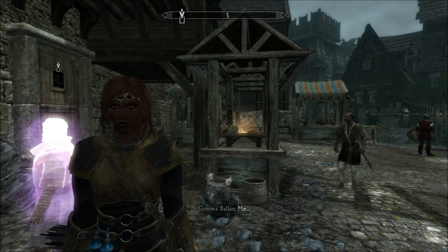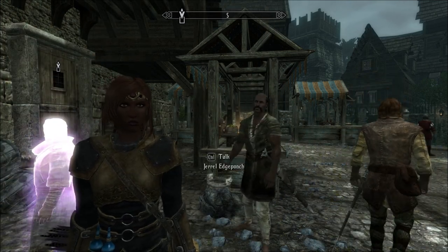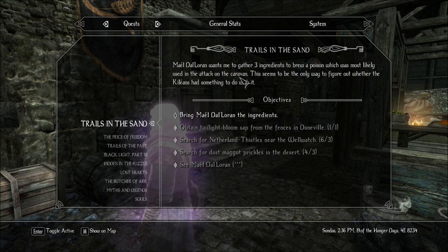Welcome back to Let's Play Enderal Forgotten Stories Blind. I'm Amethyst Lunatari. We finally have all the ingredients we need for Male DeLoren. Three ingredients to brew a poison which is most likely used in an attack on the caravan way back when. It seems to be the only way to figure out whether the Calais had something to do with it. We just got the dust maggot prickles last episode, had the Netherland thistles for a while, and the first thing we got was a Twilight Bloom sap which we bought from a fence in Duneville.